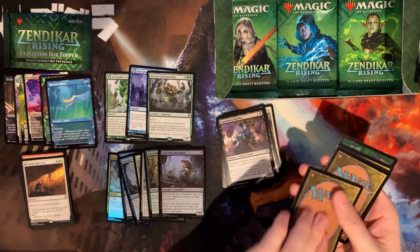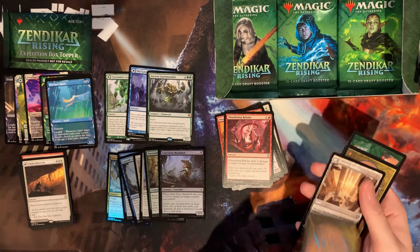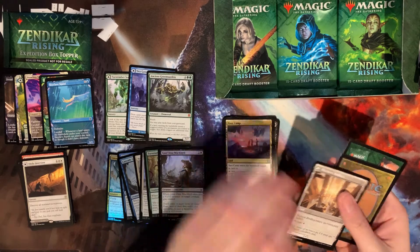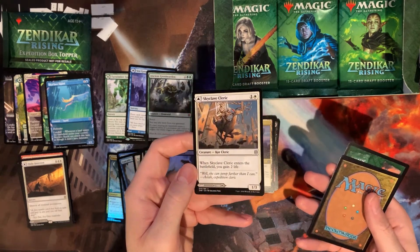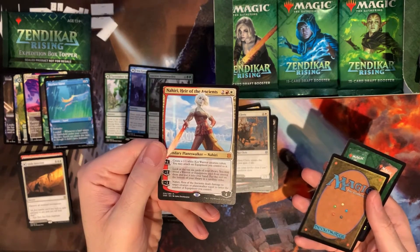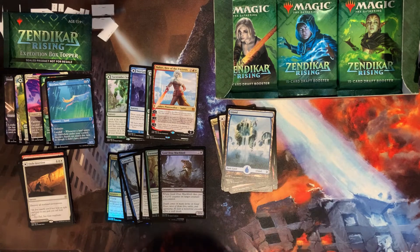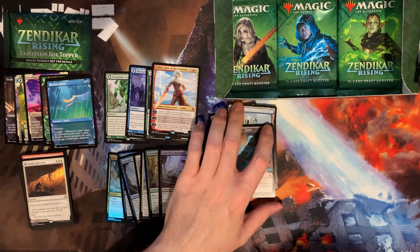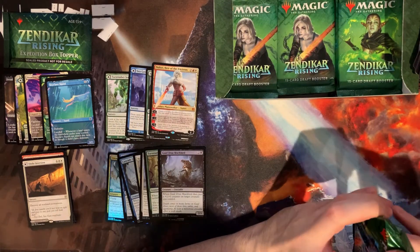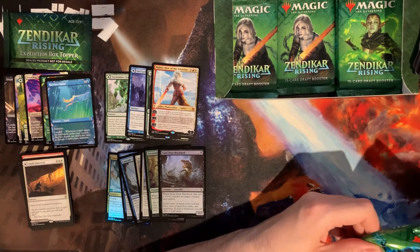Whatever problem they fixed, they seem to have fixed that issue as well — cards are really nice right now. There's our Thundering Rebuke, Base Camp an uncommon land, Skyclave Cleric — a nice gain-life card — and our rare is Nahiri, Heir of the Ancients. Pretty cool — goes great in an equipment deck. They've updated the bucket art too. She goes right into that kind of Commander set-style deck pretty easily.